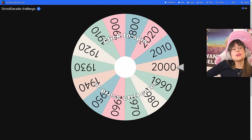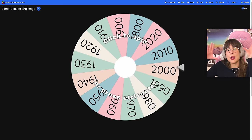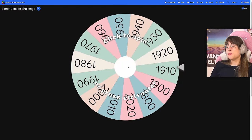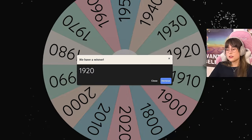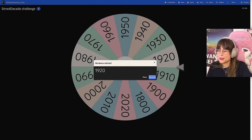Let's spin the first spin of the day — we're gonna spin for the exterior and the front and back garden of the house. The whole shebang! Let's spin for it! One, two, three, spin that wheel! Oh, 1920s! That was right on there. Okay, 1920s. I have to google this because I really don't know.